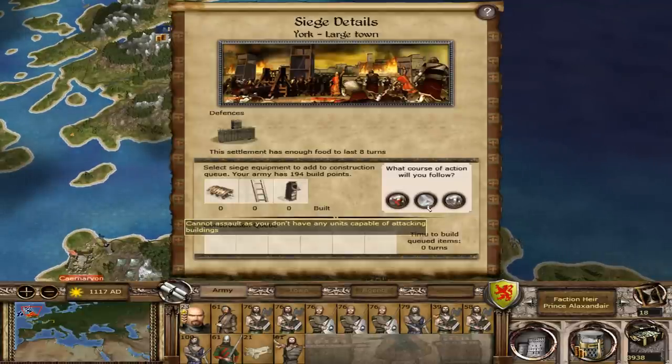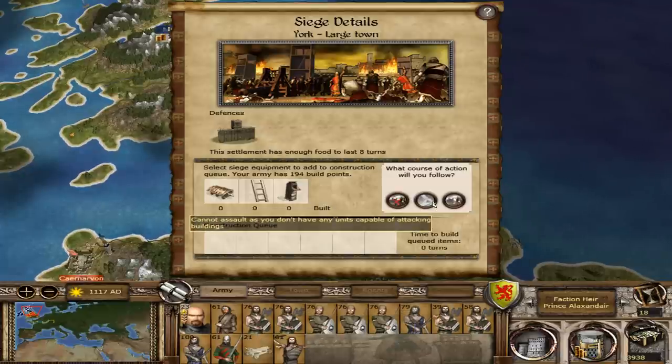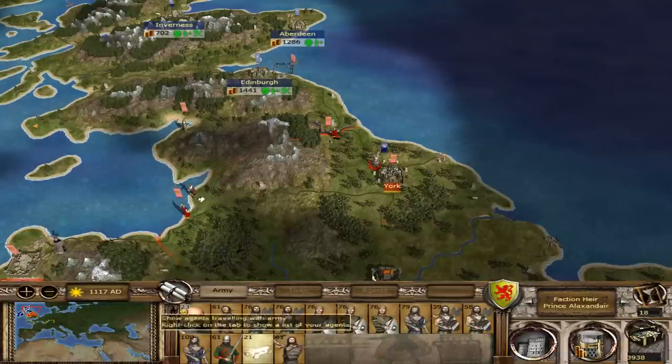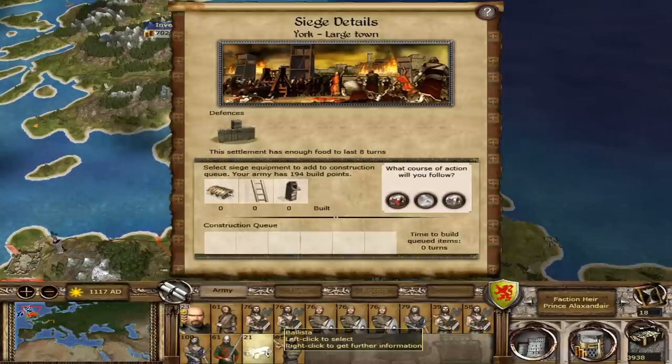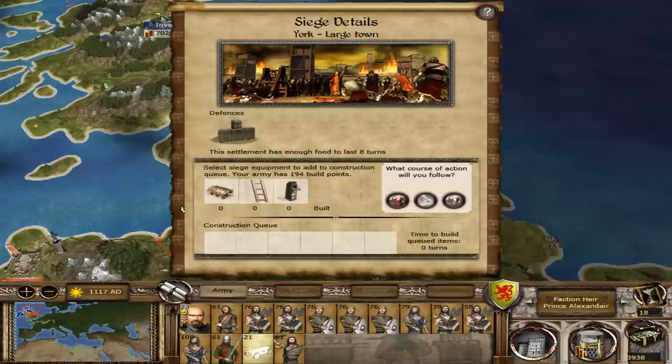Why can't we attack? A ballista cannot attack? What do you mean, you don't have enough units capable of attacking? I have a ballista. What? I thought a ballista... Okay, alright, that's not good. Well, we're going to need siege equipment apparently.